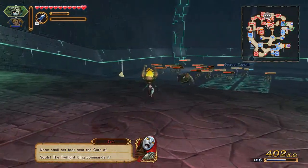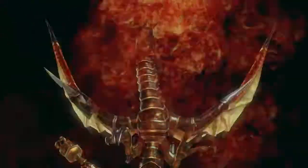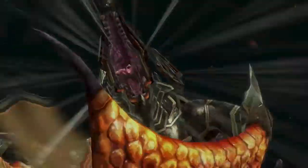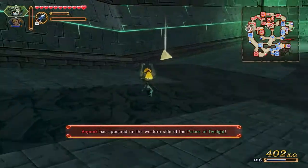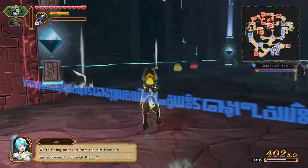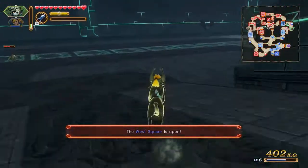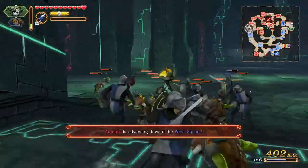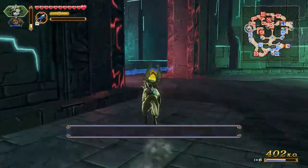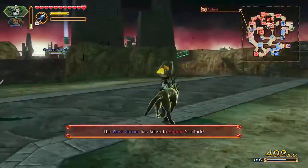There's Zant speaking. Zant is one of the main villains of Twilight Princess in case you remember. Argorok has appeared in the western part. The west square is now open. I guess I gotta run that way - it doesn't look like I've activated enough owl statues to just go over there, so I need to prepare the hookshot.